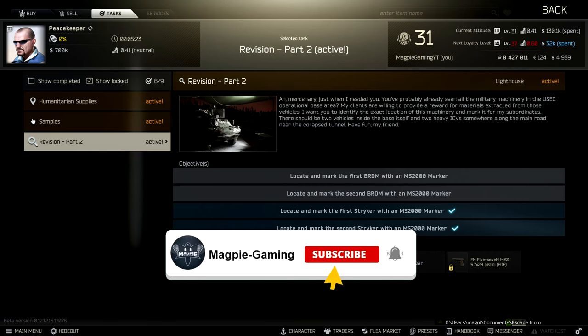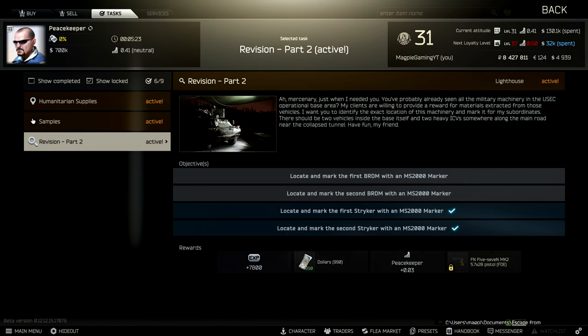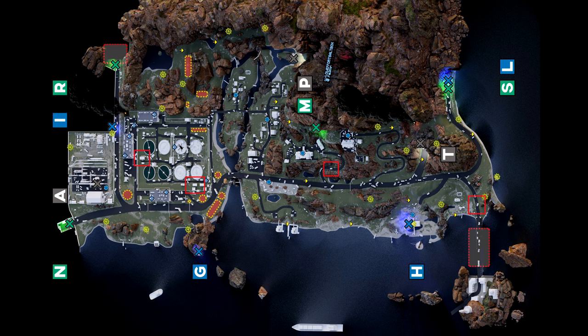Hey everyone, Magpie Gaming here bringing you another Escape from Tarkov quest video. This time we're looking at Revision Part Two for Peacekeeper. For this quest you need to go to the Lighthouse map and mark two BRDM tanks and two Striker tanks — for the purposes of the video I'm just going to call them all tanks, so you've got to mark four tanks.